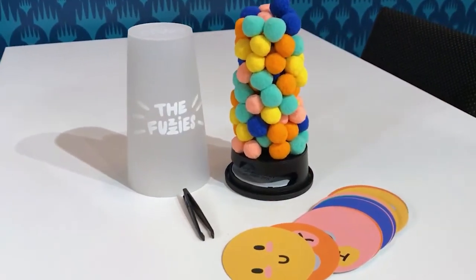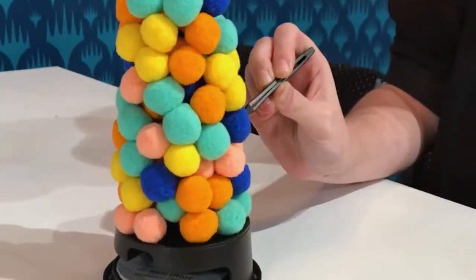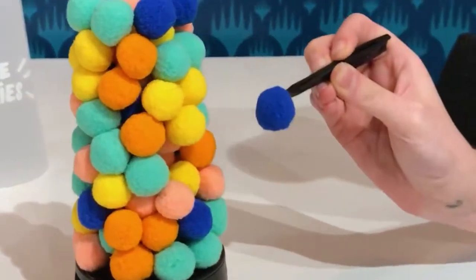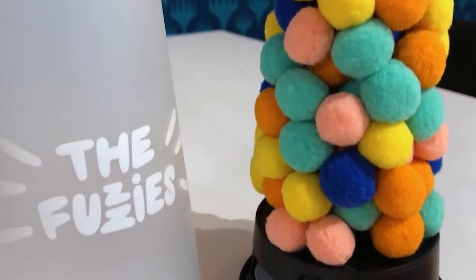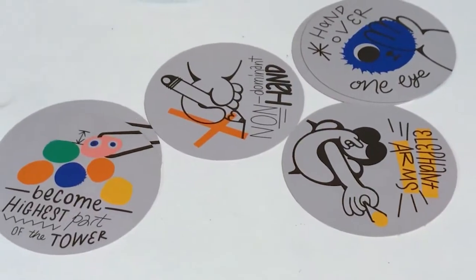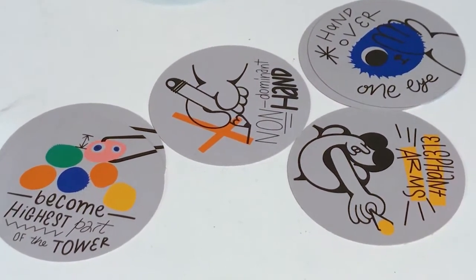I picked this game because not only is it super cute, but it's intuitive and super fun to play. Similar to Jenga, the goal of The Fuzzies is to remove one of the fuzz balls from the tower and place it back on without knocking any of the fuzz balls off or toppling the tower completely. The twist is when a player knocks loose any fuzz balls from the tower, they must take a challenge card from the pile and complete those challenges on their next turn.